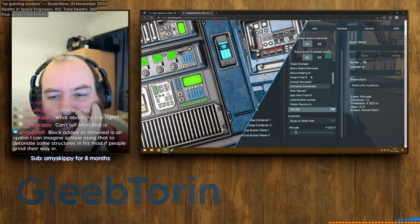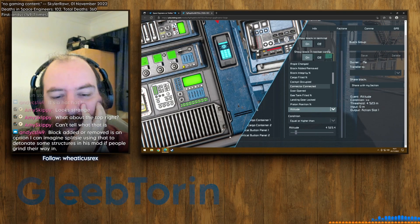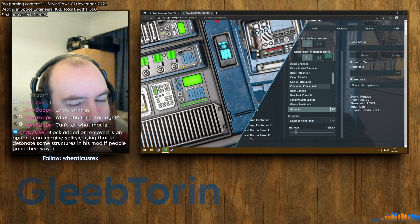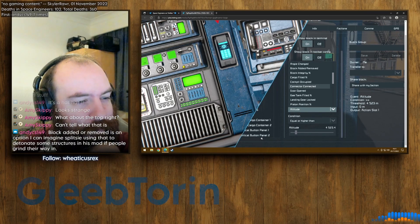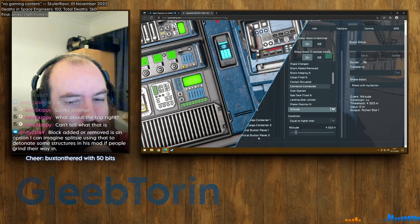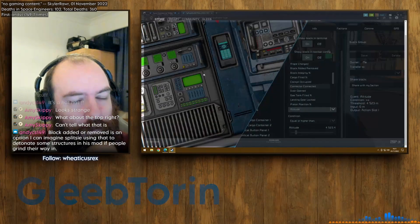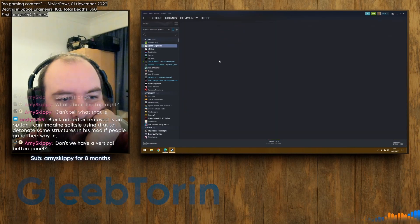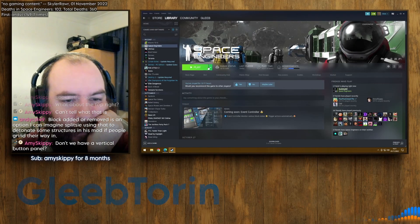Angle changed, cargo percentage, cockpit occupied are also options. Do you see this at the bottom? Vertical Button Panel 2. Is it too much of a stretch to think that means a vertical button panel? I think we've got a new block there as well. Should we get in game and find out?